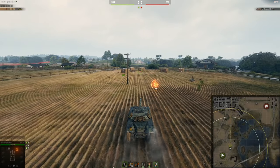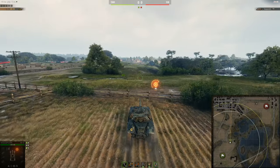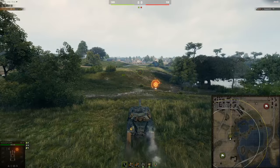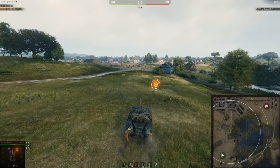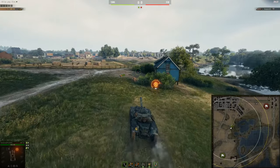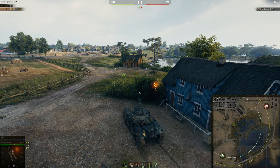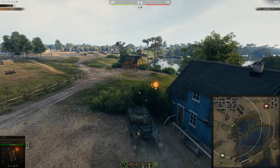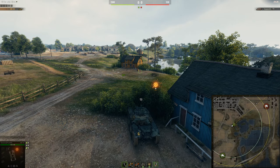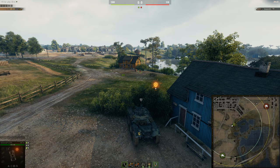Starting off with the first light tank spot. This is what I would suggest everyone does at the start — it doesn't matter if you're in an EBR or a normal tracked light tank, anywhere over here is going to get you some spotting damage. This bush is the safe bet to go to; it doesn't take you too long to get to, and even if you're against an EBR, the majority of the time you'll spot each other.